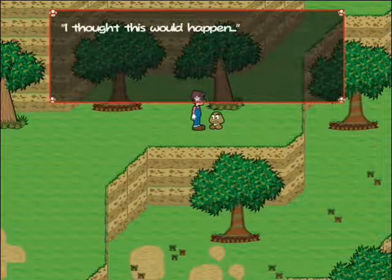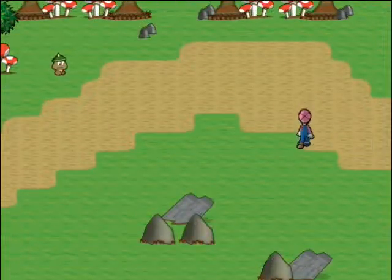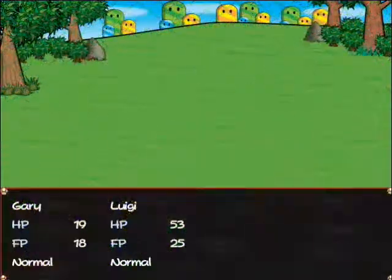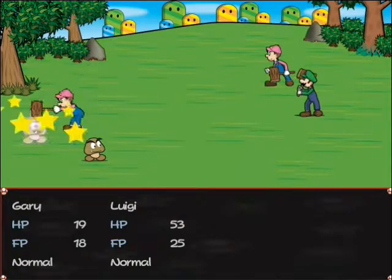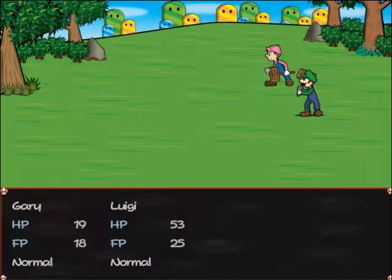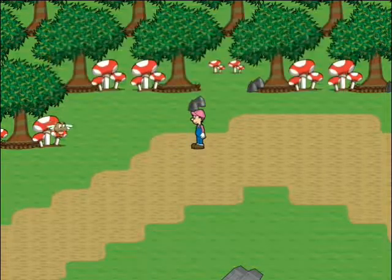Sweet! Luigi leveled up. Love Luigi's constipation noise. Sometimes when you're high leveled for that area, the enemies will know this and run away. He left behind an item. My sentiments exactly.